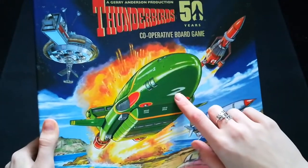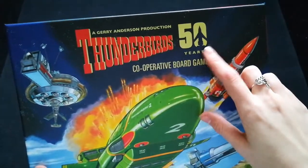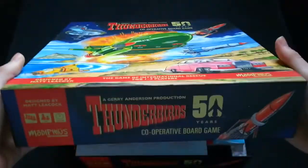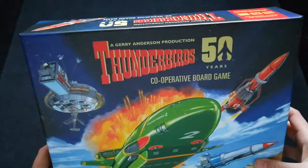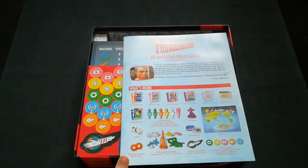Thunderbirds 2 is always my favourite Thunderbird as a child. They released this game because Thunderbirds is celebrating its 50 year anniversary, and I think it's just the perfect way to celebrate. The aim of the game is to work together to defeat the Hood by targeting and correcting disasters and in turn events.